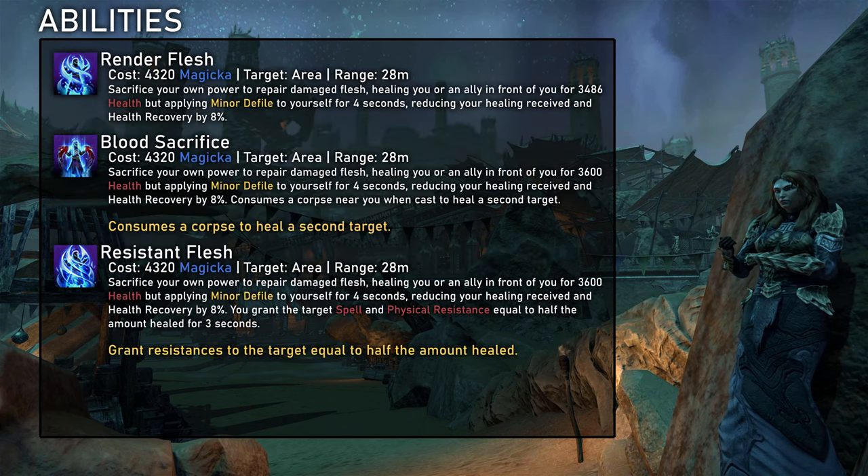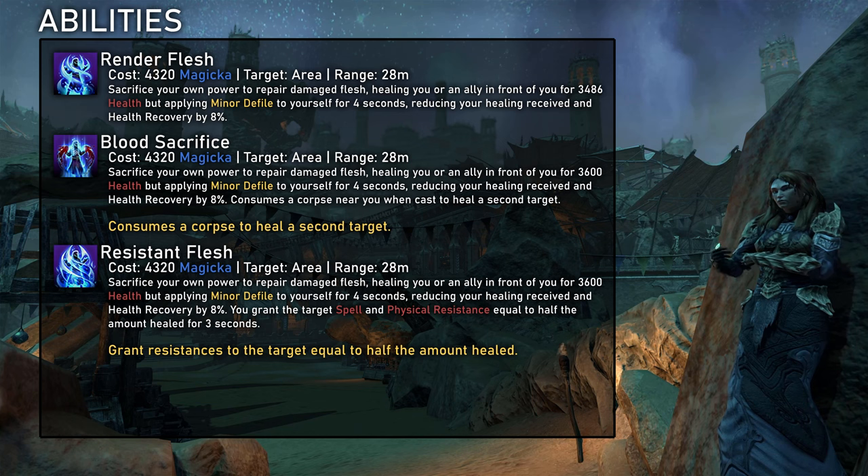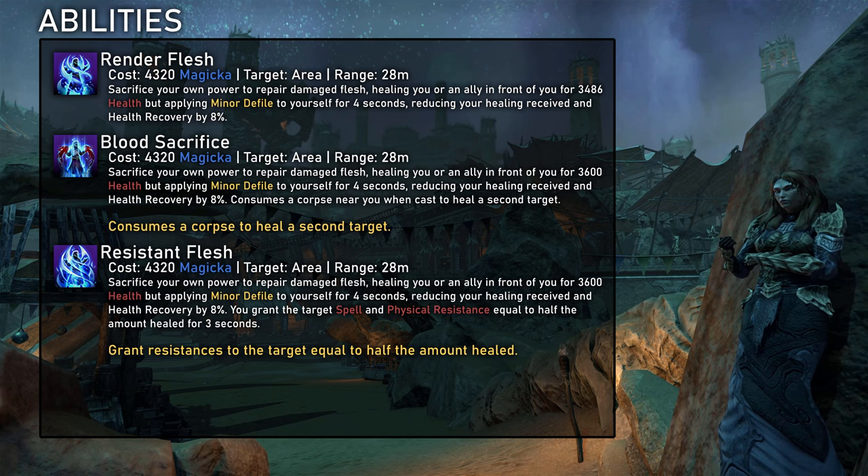Render Flesh is Necromancer's single target burst heal and it is a really strong one. Using it gives us minor defile, making consecutive casts even stronger through our passives. That said, it is just a very expensive burst heal with no other function, so I would only ever recommend it as an emergency option. For morphs, I recommend Resistant Flesh, mainly because we don't want this skill to use up corpses, but it is also quite nice when trying to keep tanks alive with resistance debuffs.